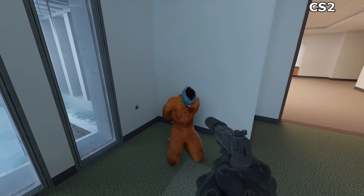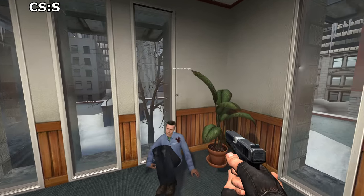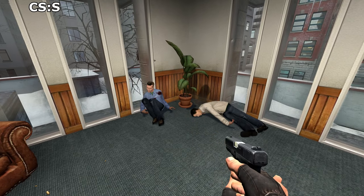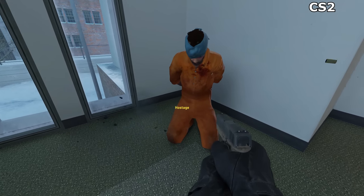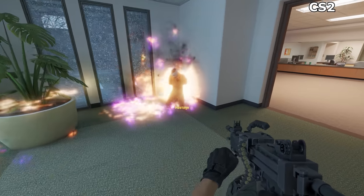Shooting hostages, though, has unfortunately received a major nerf. No more blood spatters on their person, no more moving screaming mouths, no more puppy-dog eyes pleading with you to stop, and no more crumpling to the floor once deceased. Instead, bullets appear to deflect off them, and sure, they'll still utter a brief sound every few seconds or so, but you can't kill them. It's not exactly the most convincing display, is it?